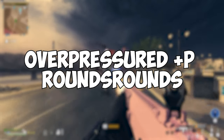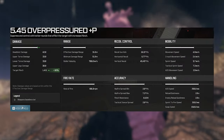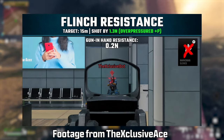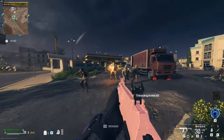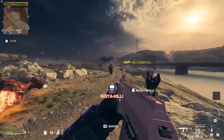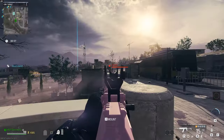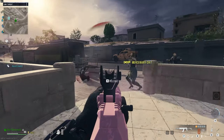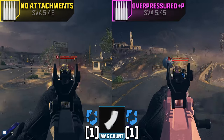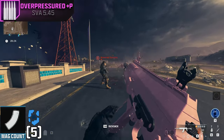Next we have the overpressured plus-P rounds. These give an increase to target flinch with no noticeable decrease in any stat. In multiplayer, flinch bumps the enemy player's crosshair slightly when they're getting hit — which is confusing, because this is the ammo type I've seen people recommend the most for zombies. It was hard to test since not many enemies actually shoot at you. Against mercs, I didn't notice it affecting their aim very much — they're either going to hit you or miss regardless. Against Manglers, it didn't do much noticeable either; he still fired his cannon arm all the same. Damage-wise, it breaks the helmet and kills the tier 3 zombie in about the same time as our no-attachment SVA, taking just a couple more bullets. I honestly don't see much reason to use these rounds.